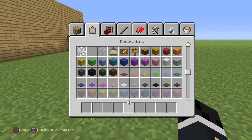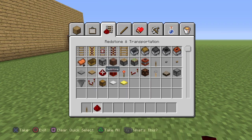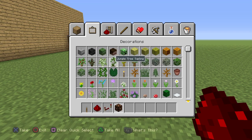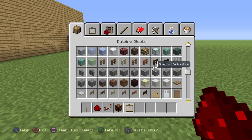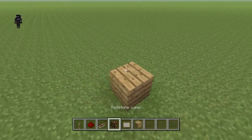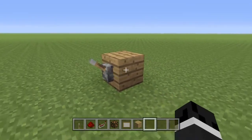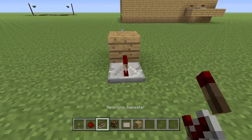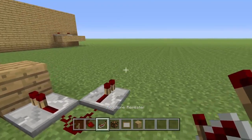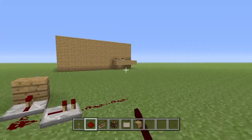What you're gonna need for this TV is you're gonna need some levers, some redstone dust, redstone repeaters, and a redstone lamp. Also, you're going to need some paintings and a block of your choice. I'm just gonna use oak planks because that's what I used originally.